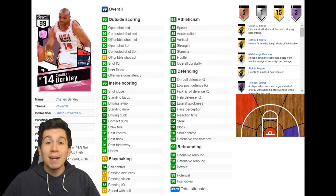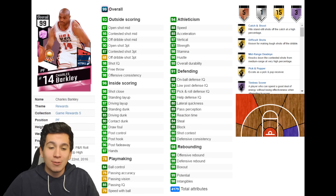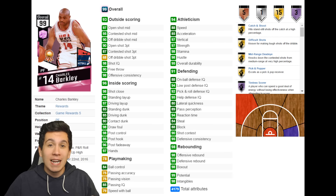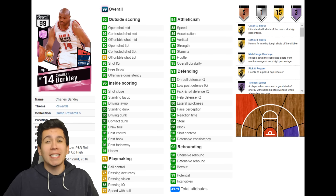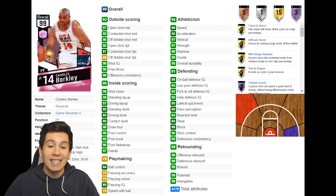His stats are on the screen and I'm going to read off a few of them. Looking around, damn near everything is green — he only has like five or six yellow stats. That's just insane. He has a 90 open shot three, really good free throw, really good offensive consistency — like in the 90s. His outside scoring is a 93 for a power forward. He's only 6'6", but you can definitely run him at the three or even the two. Inside scoring is absolutely insane as well — 85 standing dunk, 85 driving dunk, and 80 contact dunk with a 98 draw foul.